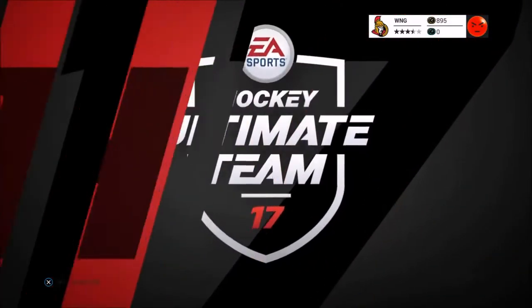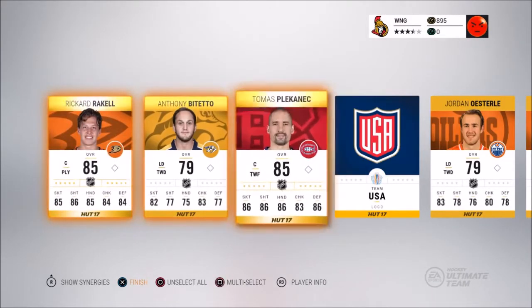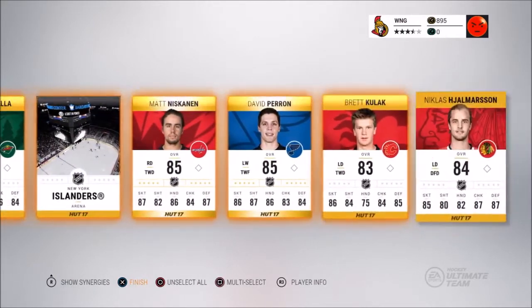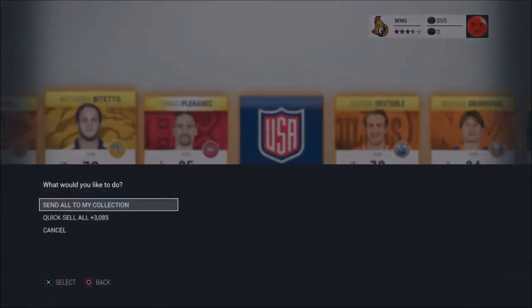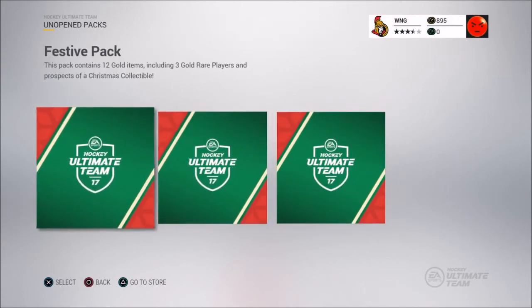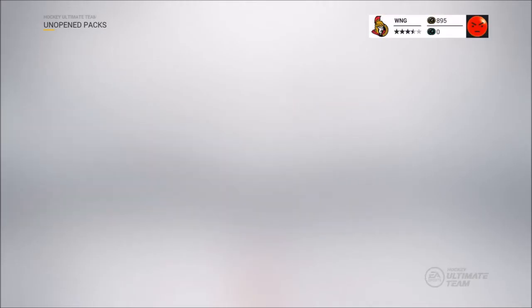On to the first Christmas pack — we'll skip ahead. Right off the bat, Matt Neskinen, David Perron. I like these 25k packs, they're amazing, but that one wasn't a great start. We'll go slow on this one and hope for some better luck.